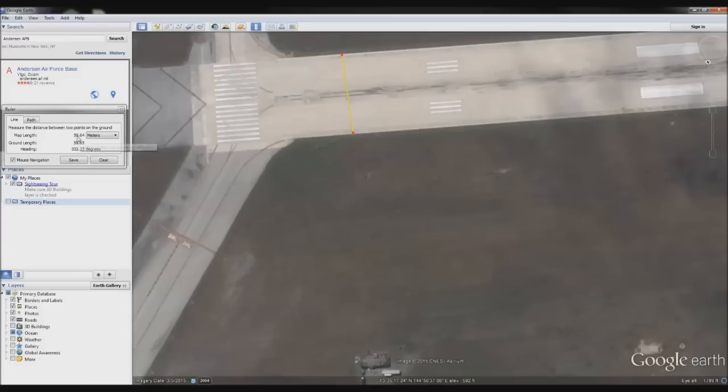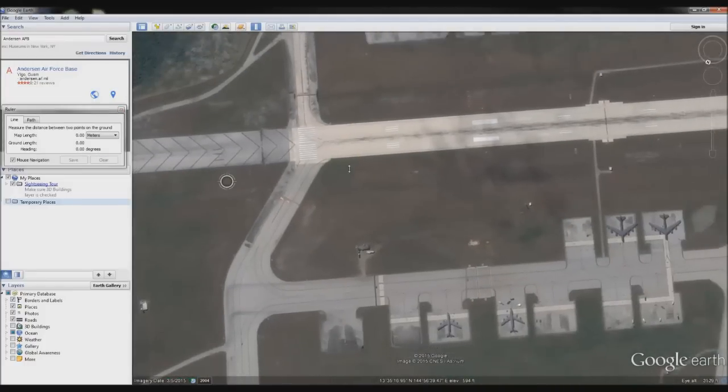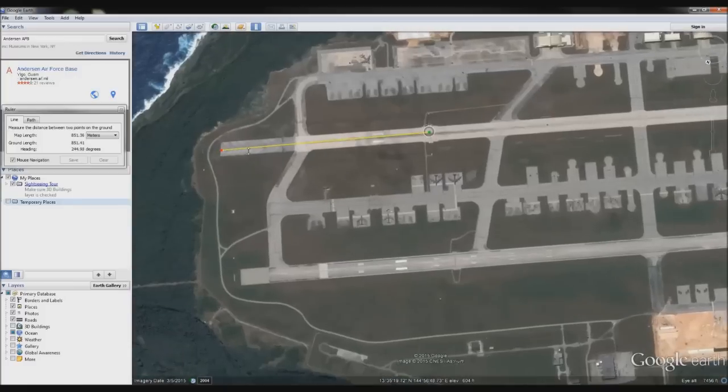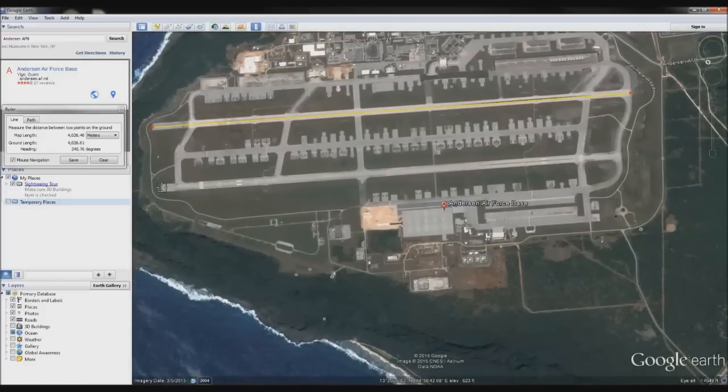Clicking across the main runway gives 66 meters. You should build on odd numbers so you'll have a nice centerline going down the middle, so you can round this to 65 or 67 meters, whatever you prefer. The other runway is a little bit smaller — clicking across that one gives 59 meters. I made both my runways the same width; when we jump in-world I'll give you the actual width, but I think I went with 59.